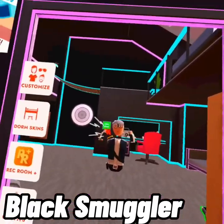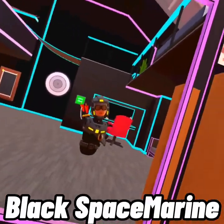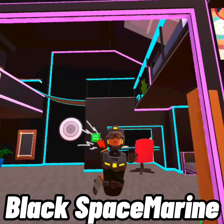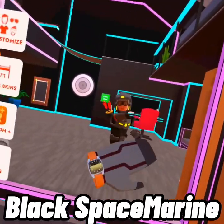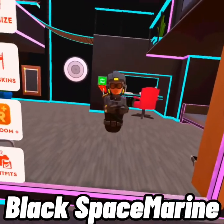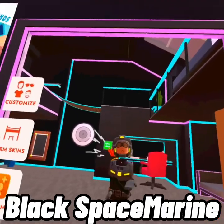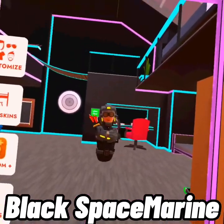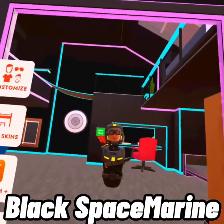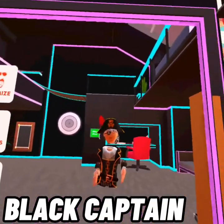The next set is the Space Marine set, where you pretty much look like an astronaut. This is also from Jumbo Tron — it's the other S-rank set you can get. You get the gloves, the chest piece, and the helmet. Again, you need 150,000 points to get an S-rank and unlock this entire suit.